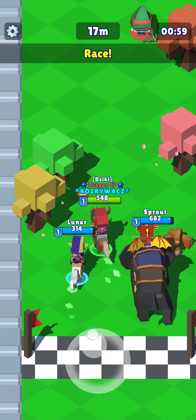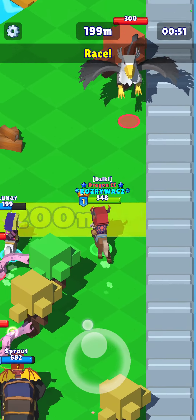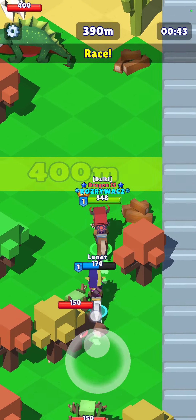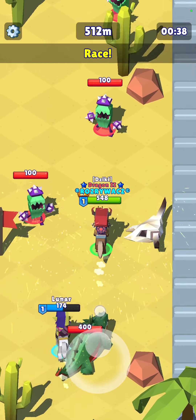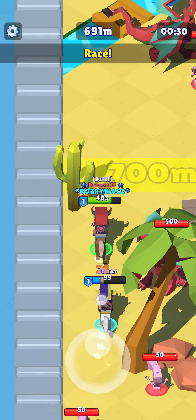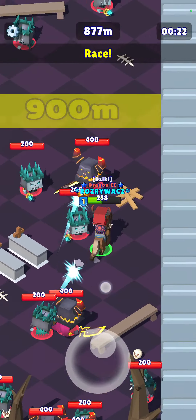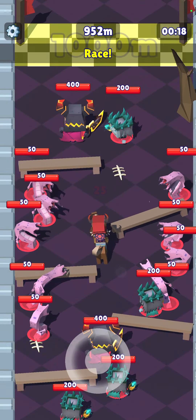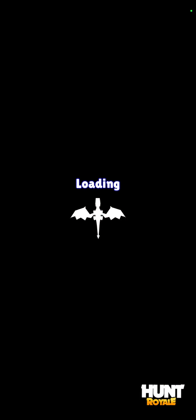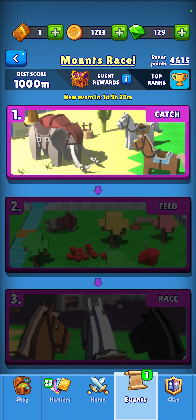I've got quite high HP, and basically the best way to go through that race is running in zigzag to avoid any of the monsters attacking you. The aim for the distance is going to be over 950 meters. And that's it done — we've got 952 meters. As you can see, we've got a Golden Chest. And that's that sorted.